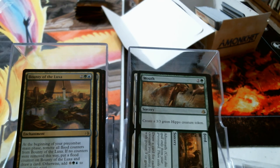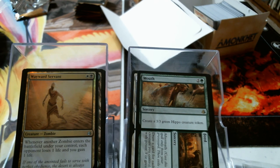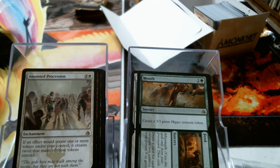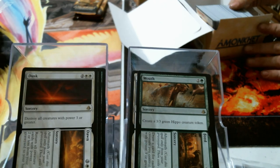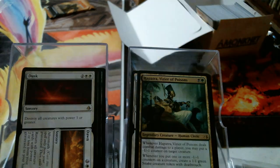I'm in her box now, guys and gals. A foil Wayward Servant — that's pretty shiny and a hell of a card. That's going to be something. Cut // Ribbons. Anointed Procession. Anointed Procession, Pyramid of the Pantheon, Prowling Serpopard. I'm in your box — it's time for me to pull the Gideon now, isn't it? Honored Hydra. Dusty — Cleo.